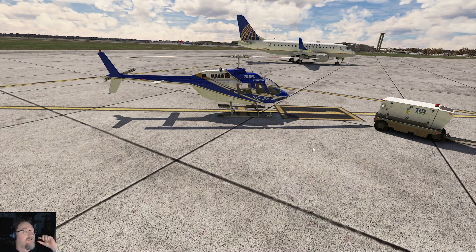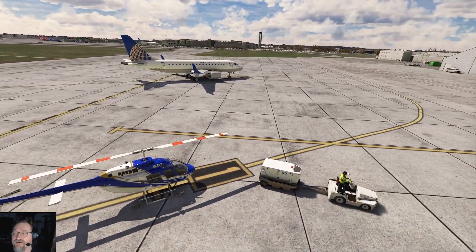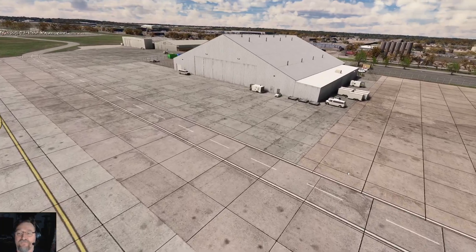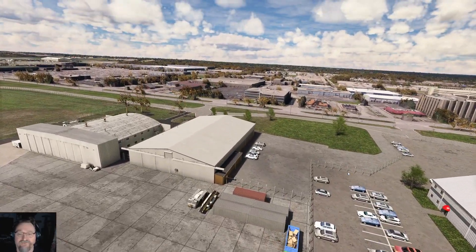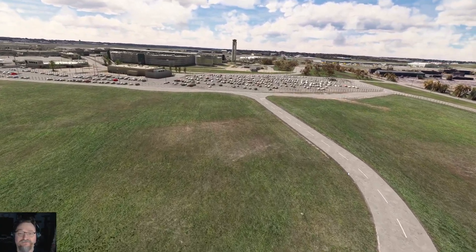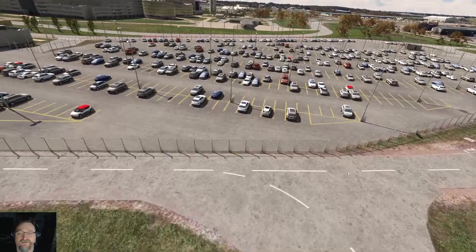Hello everybody, welcome to the channel. I just downloaded this free scenery — Milwaukee International Airport, I think it's KMKE. I'll have the airport code in the description. It's free and just came out. I downloaded it and figured I'd show y'all what it looks like. I'm gonna take off in the helicopter and we'll fly around. It looks pretty damn good — wait till you see the inside, then we'll get in the helo.